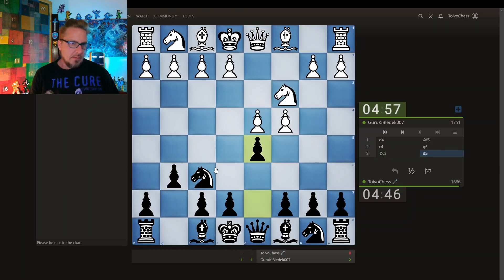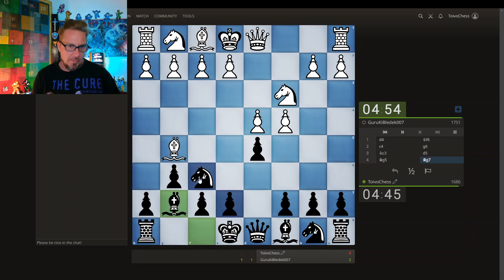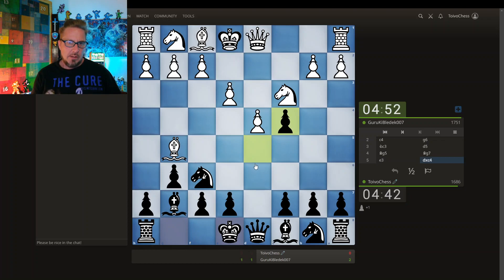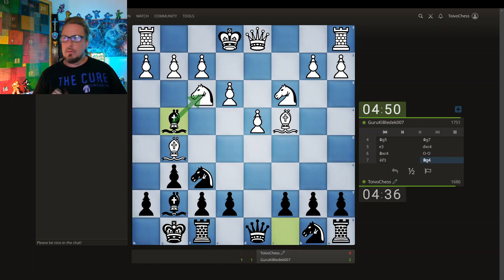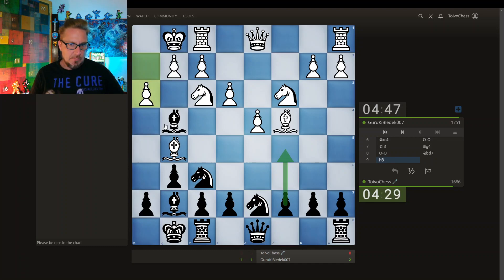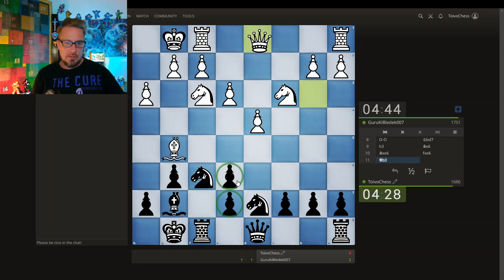We have a Grünfeld. Moving here. I'm gonna take here. Castle. The knights. Maybe this and this. Let's drop the bishop back — looks a little funny with the bishop here blocking its own pawn. Now doubling the e-pawns.